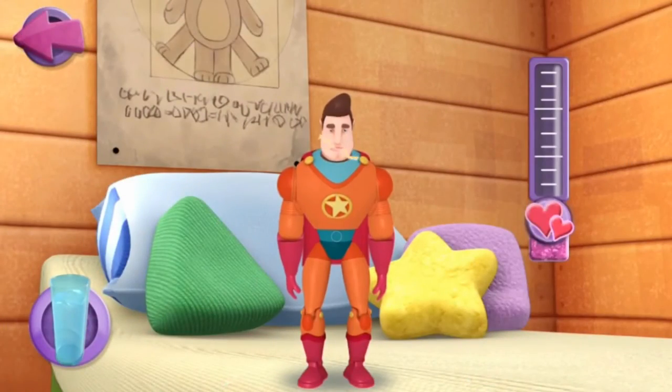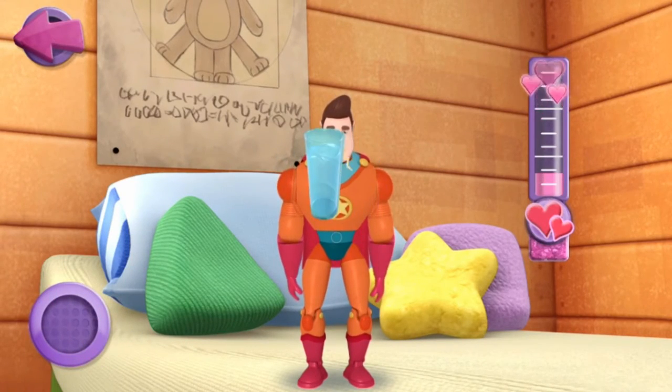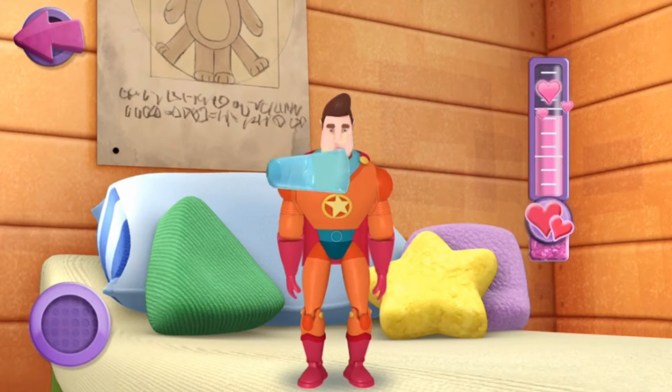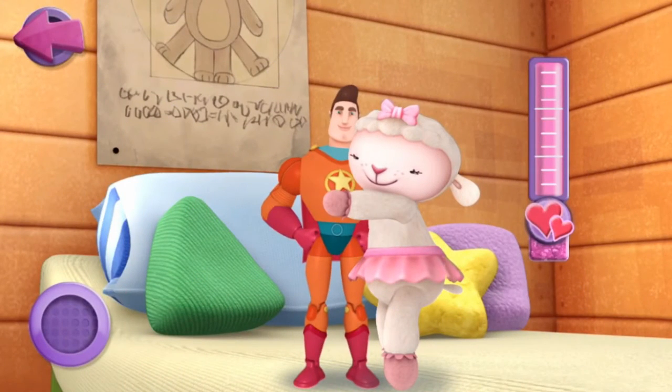Water break. Let's give the patient a nice cold glass of water. Drag the glass of water to the patient's mouth so they can take a drink. Drinking water on a hot day sure keeps me cool. Great job. Awesome Guy feels better. Now it's time for some cuddles with Lammy. Tap Lammy and she'll give Awesome Guy some cuddles. I love cuddles.